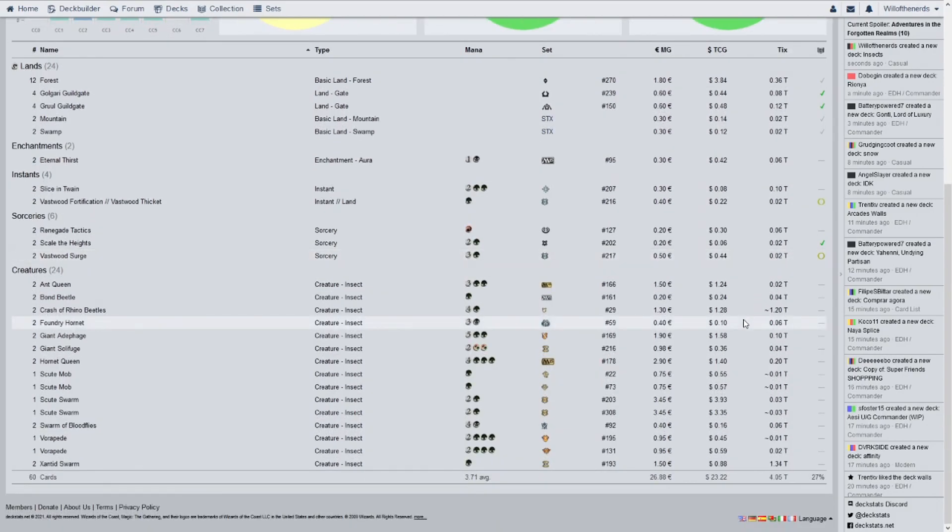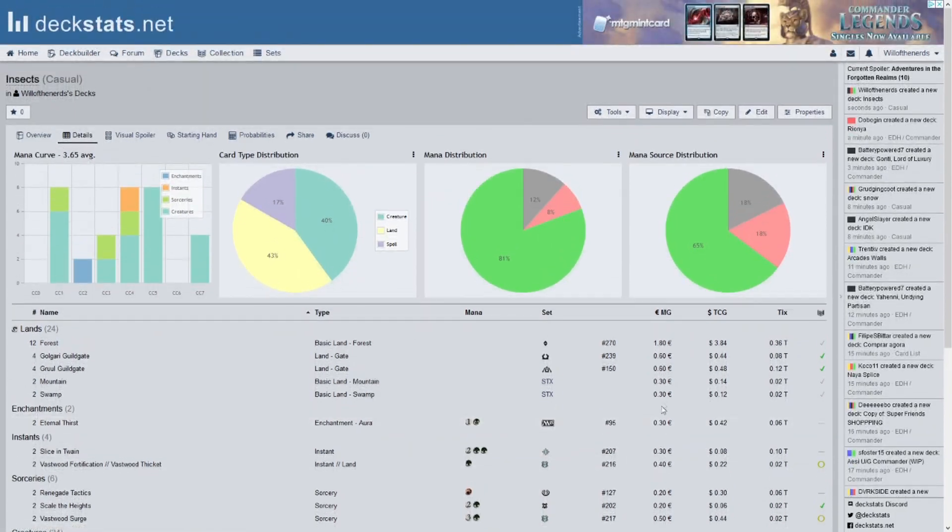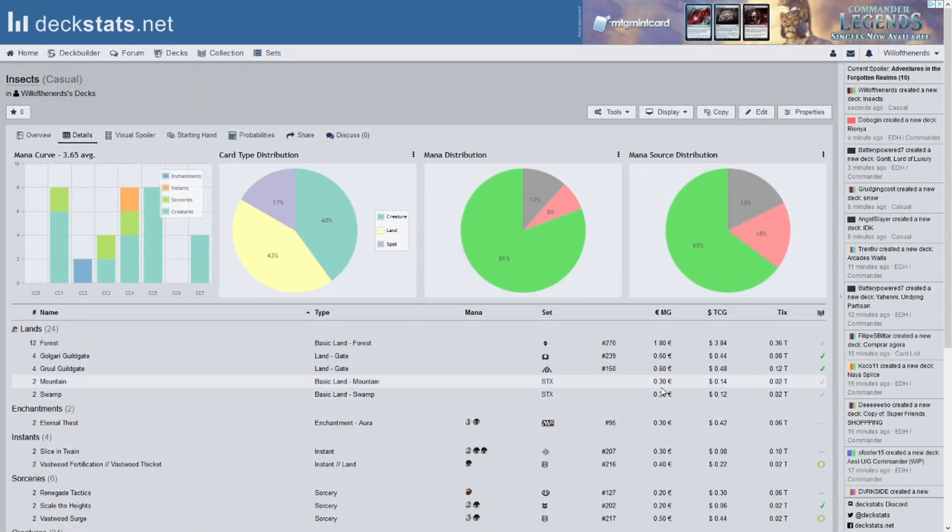What is the most expensive card? A dollar forty — Hornet Queen. So there you go, it's a twenty-three dollar deck — a cheap deck to make, and it's actually pretty good and effective. So if you're on a budget, there you go.